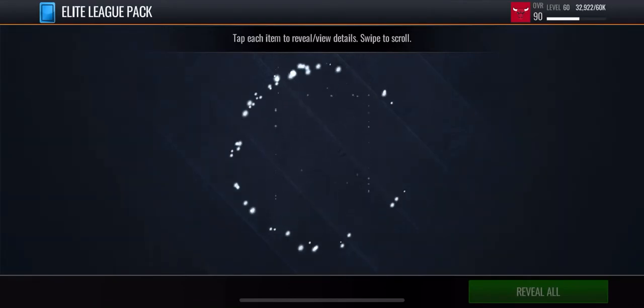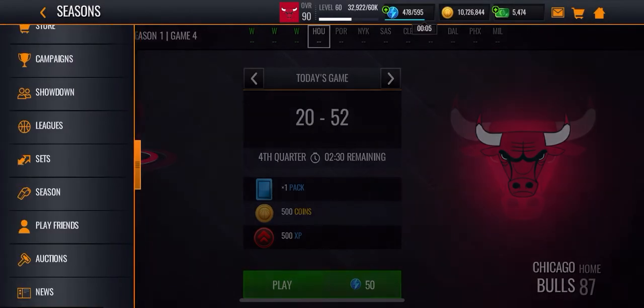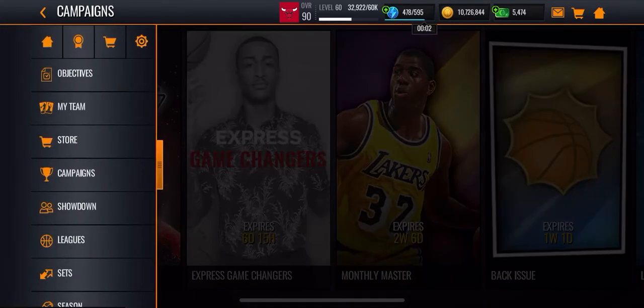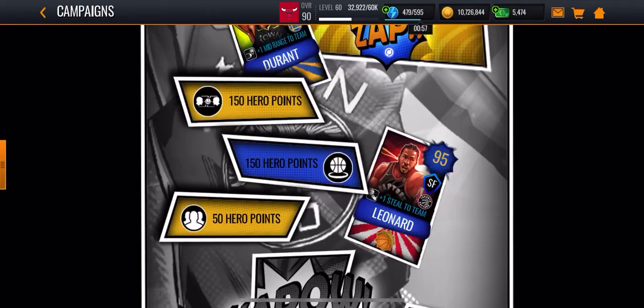With league versus league, it only costs like 10 stamina to play because it's not really that much, and then you get 50 of the hero points, I believe.